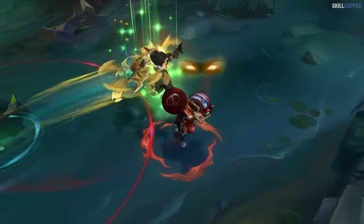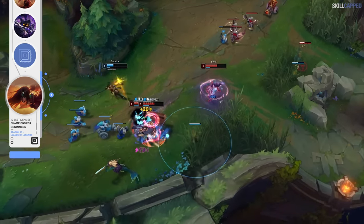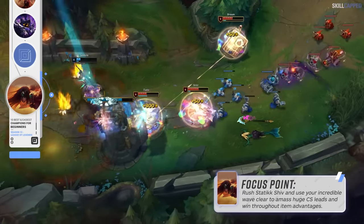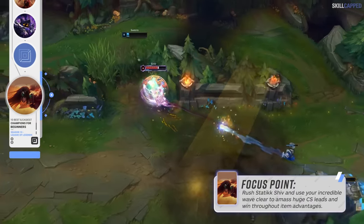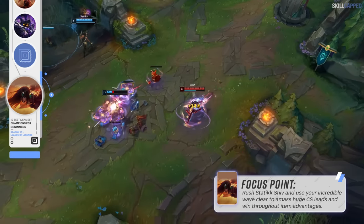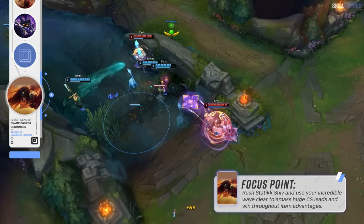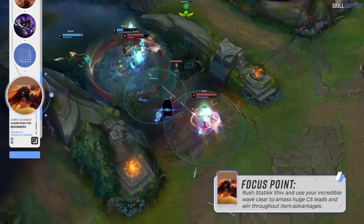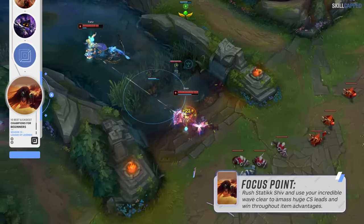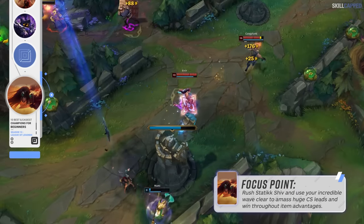Making our way down to bot lane, our first ADC recommendation is Sivir. Something a lot of newer ADCs struggle with is keeping up consistently high CS scores, and Sivir is a great champion for helping you cheat that a little. In the current state of League where Statikk Shiv is a really great rush item, Sivir has the best wave clear of any ADC. Shiv combined with W and Q will melt waves, allowing you to very easily pick up a ton of farm in the mid game to keep the gold flowing in. The wave clear combined with the utility from Sivir's ultimate lets you contribute no matter the state of the game — which is great if you're newer to ADC, since the cold hard truth is that you're probably going to lose lane more than you win when starting out.